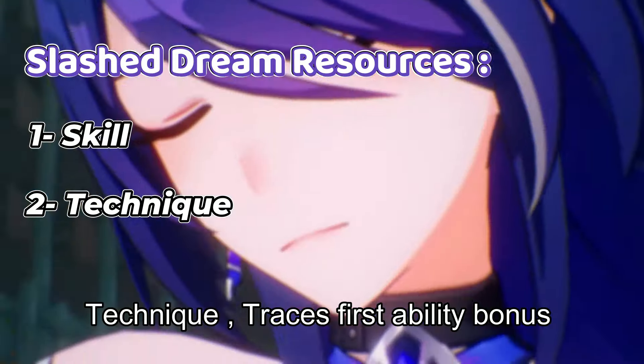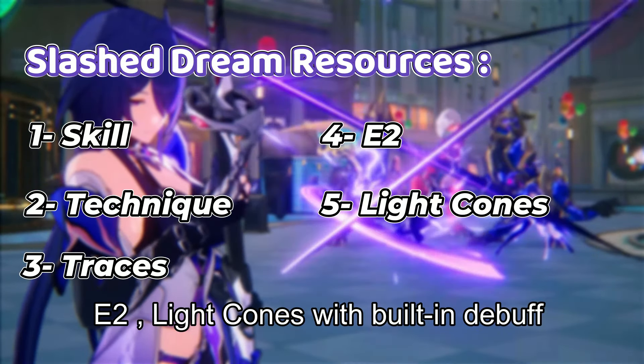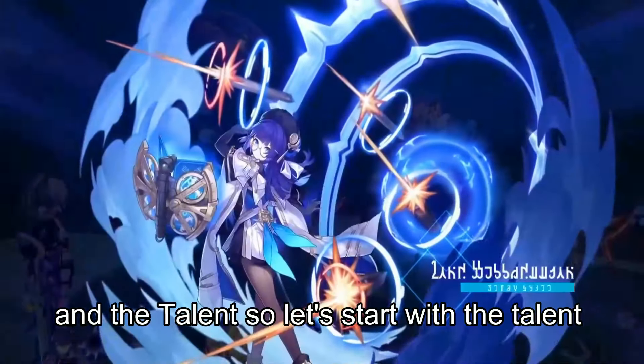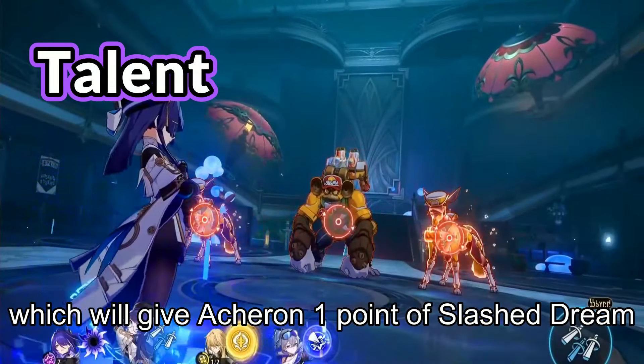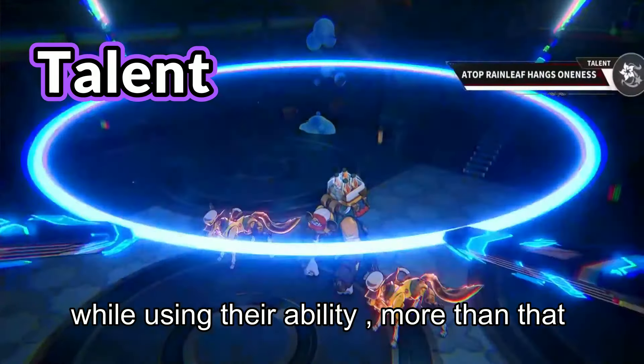Slashed Dream and Crimson Knot stack at the same time and frequency — every time Acheron gains a Slashed Dream point she inflicts 1 Crimson Knot on the enemy. She can gain Slashed Dream charges in 6 ways: Skill, Technique, Trace's first ability bonus, E2, Light Cones with built-in debuff, and the Talent. The Talent gives Acheron 1 point of Slashed Dream when any unit inflicts debuffs on an enemy while using their ability.